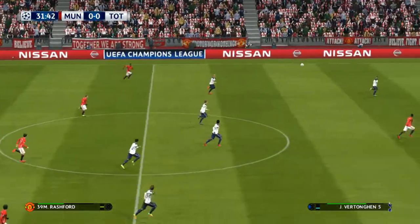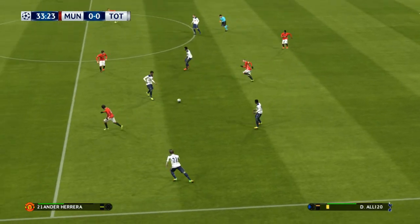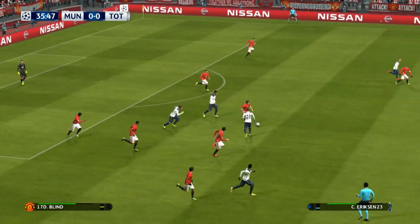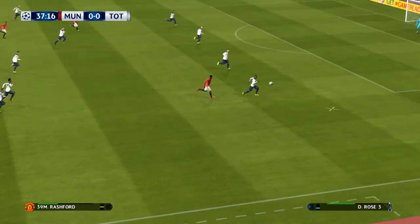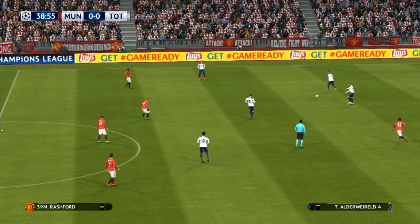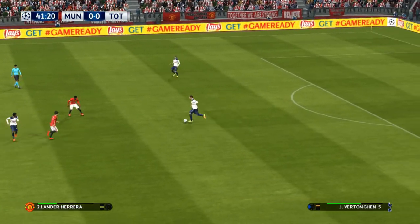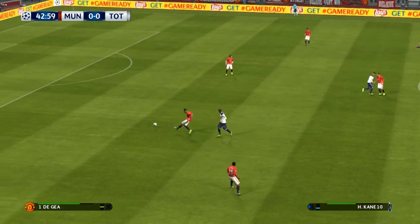Marcus Rojo tries to route one option. Rose — Dele Alli, Christian Eriksson goes long and forward, and he's got the ball glued to his feet. Now it's Alli. Dembele, Dembele, Vertonghen, Dembele, Rose — come back to the keeper.